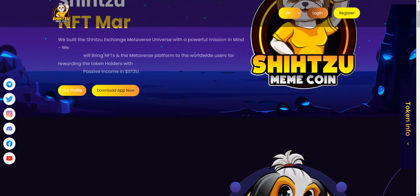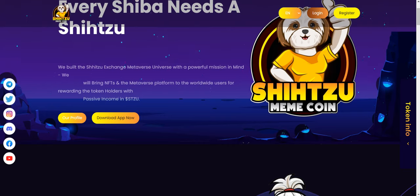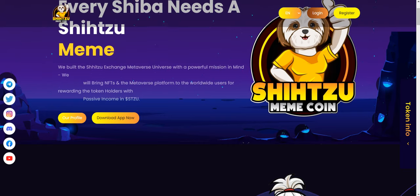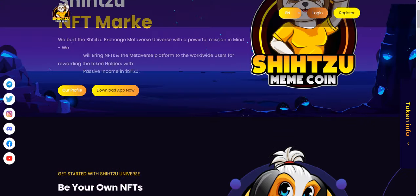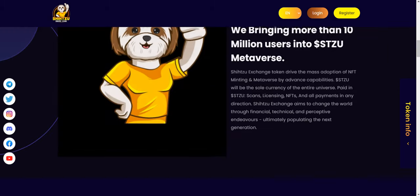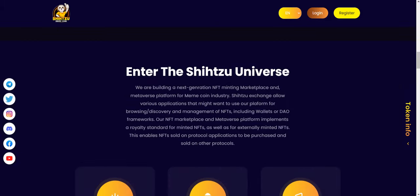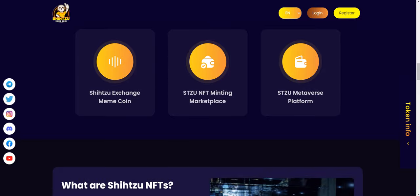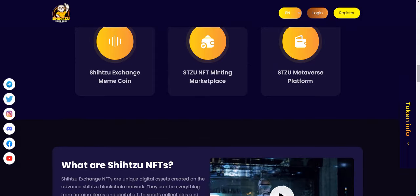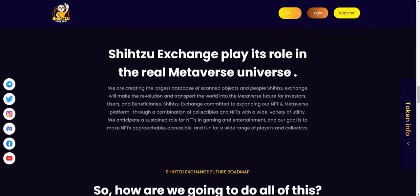You can also check your team and their official website. Shizu is the Shizu meme coin. After the marketplace, they are building the Shizu exchange metaverse universe with a powerful mission: to bring NFTs and the metaverse platform to worldwide users, rewarding token holders with passive income. They aim to bring more than 10 million users into the Shizu metaverse.